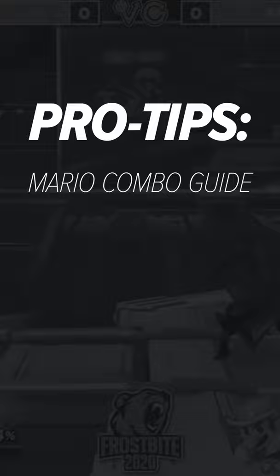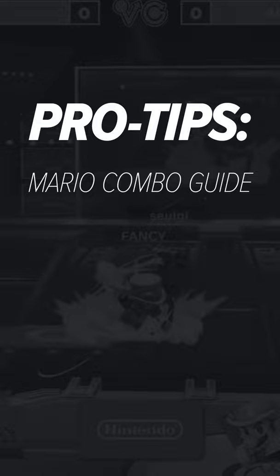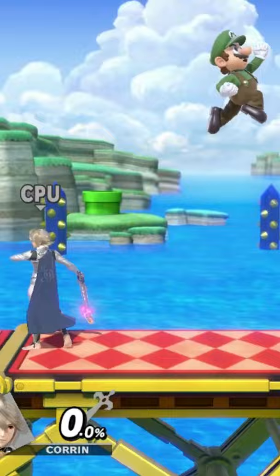How's it going, Smashers? Welcome to Pro Tips, a series where we take you through the essential bread-and-butter combos for various characters in Smash Ultimate. Today's character is Mario. Mario's grab is essential to his combo game. Here are some ways to set it up at low percents.